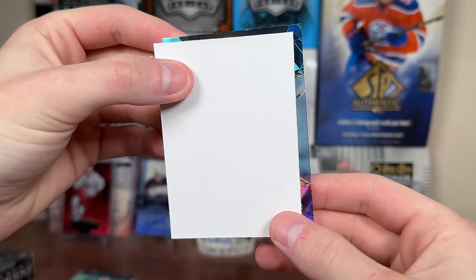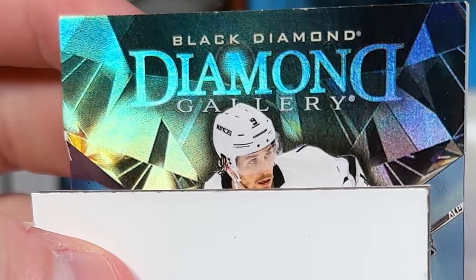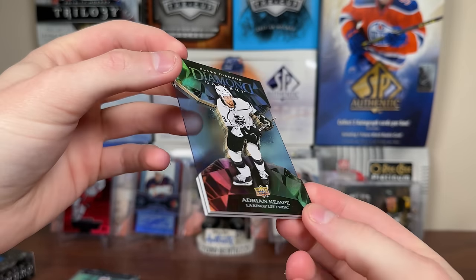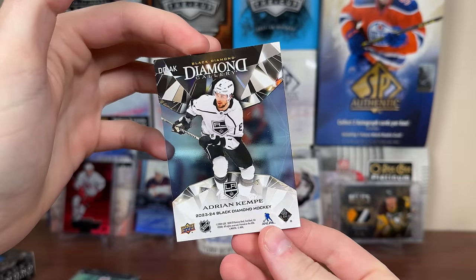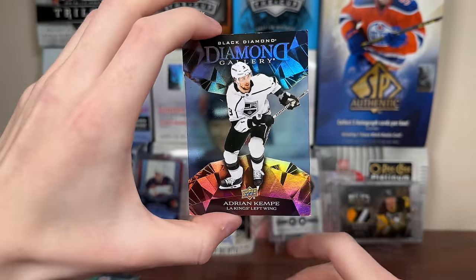Next card up — here's our tech card, interestingly designed. Diamond Gallery — Adrian Kempe. So there we go, Diamond Gallery Adrian Kempe. It's really fancy — like two cards with acetate in the middle. Don't see any numbering. But Diamond Gallery, Adrian Kempe. Looks to be a structure with this product.